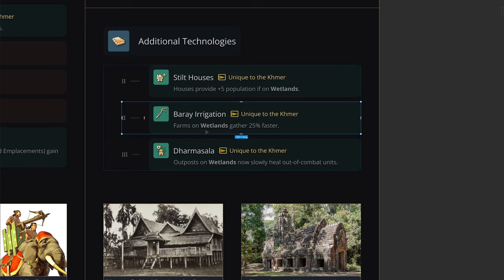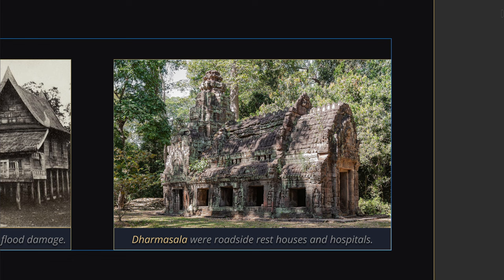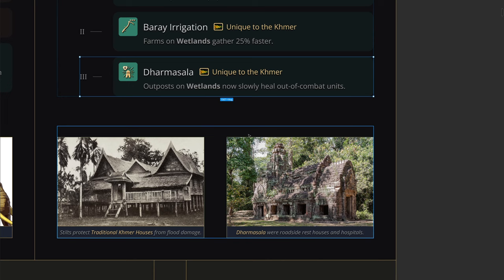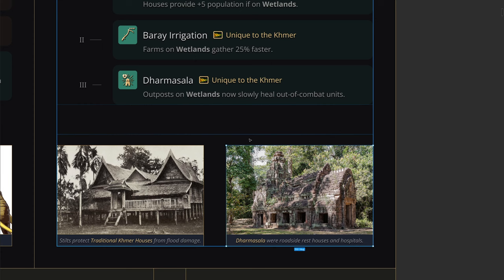Next up is Baray Irrigation: when you have farms on wetlands, you'll gather faster. This makes Khmer farms a lot stronger and encourages you to spread wetlands further. Dharma Sala is an interesting technology referencing the rest houses stationed all along the Jayavarman highway — a very unique quality of the empire, similar to the tambos of the Incan Empire. When you build an outpost on a wetland, you can now passively heal nearby units. This allows you to have forward outposts or a forward base that lets you heal your units, similar to how the Abbasids get a technology that allows their keeps to heal nearby units.